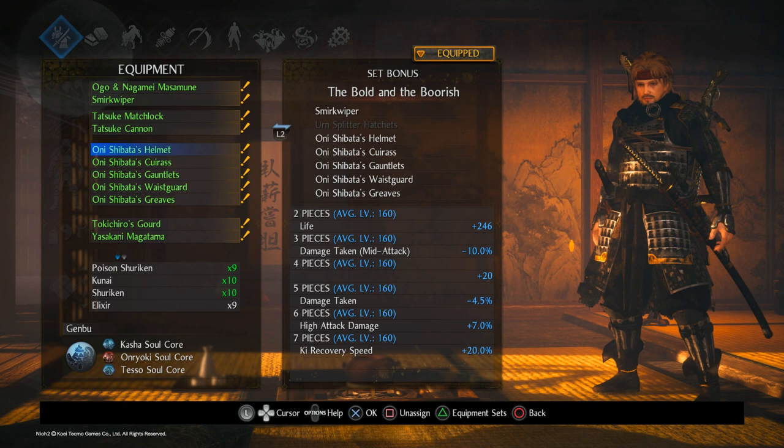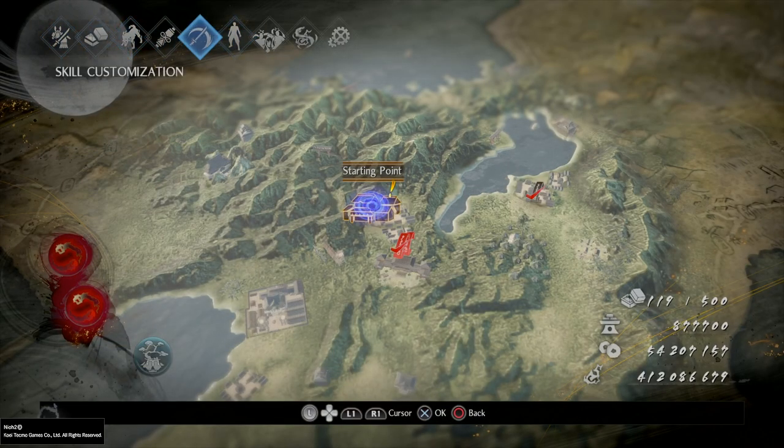I went full Oni Shibata Bold in the Boorish set. The first few pieces are entirely focused on survivability, but towards the end you get 7% high attack damage and 20% Ki recovery speed, so you can put out more attacks with things like Water Sword. Since you won't be using Momentum, you'll use the other mystic art focused on damage reduction, and Ki recovery speed is really handy since the best dual katana skills are mostly in high stance.